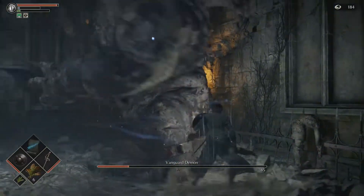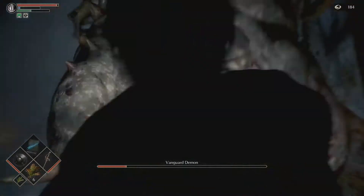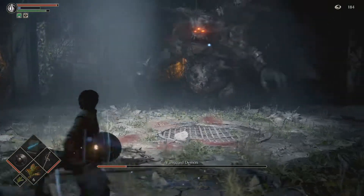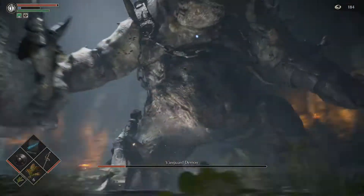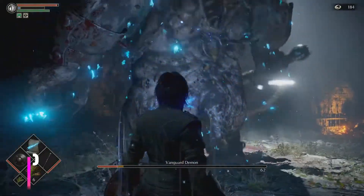The Vanguard Demon is actually a pretty simplistic boss. Once you figure out how to stay behind him, he literally can do nothing to you. And considering that the butt slam is an AoE, it doesn't actually do that much damage. As you can see here, I actually bait him out just a little bit away from the wall so that I can get him to come out towards me.